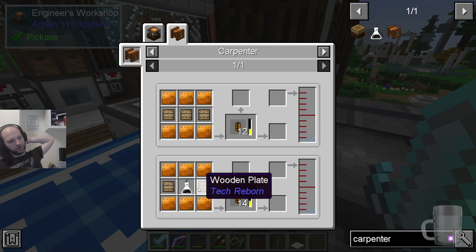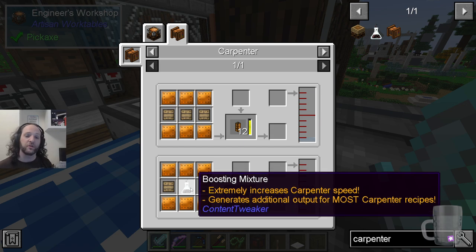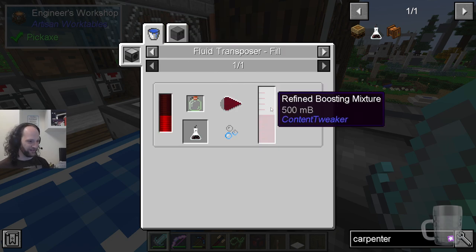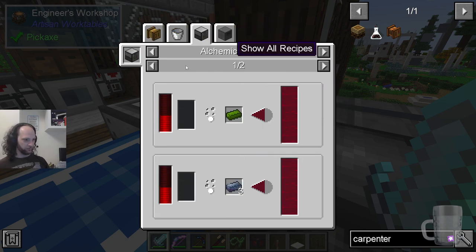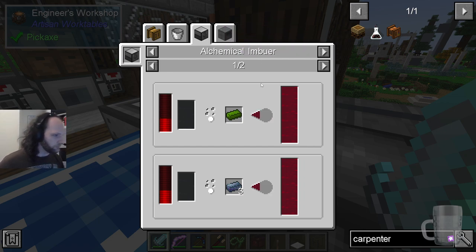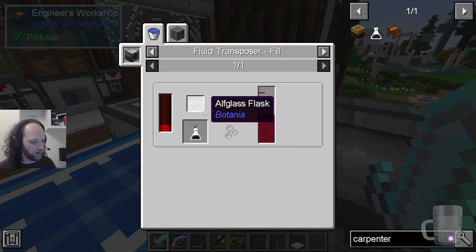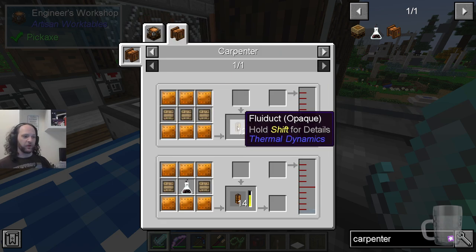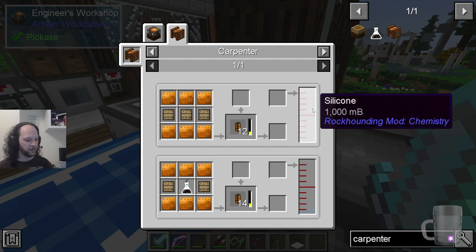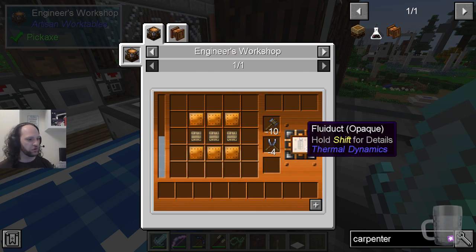There's also a version with a boosting mixture. Many of the recipes have a version with this, which is not that cheap because you have to make it in a machine we don't have yet. But you get twelve of these from the same amount of silicone, plus you don't use any tool damage — you just use energy. This also requires 1,500 millibuckets versus 1,000, so less silicone, no wear and tear on tools, and you get more stuff out.